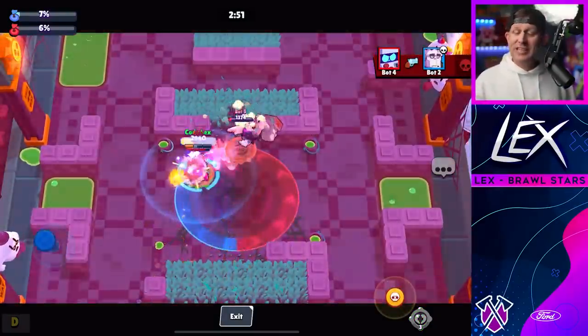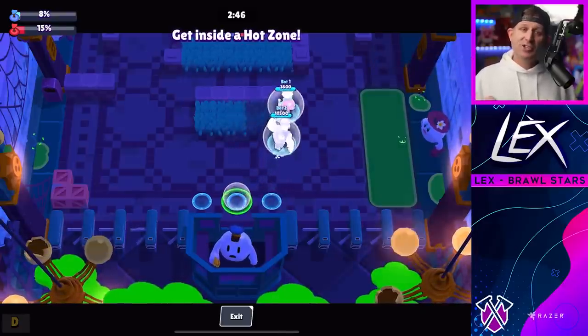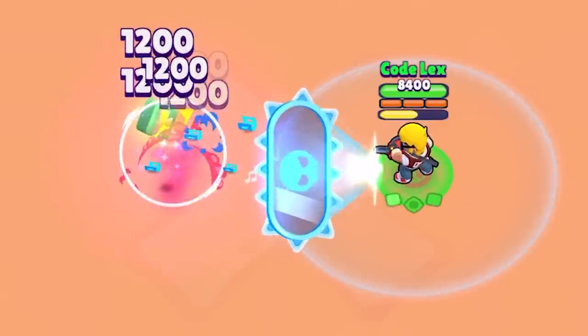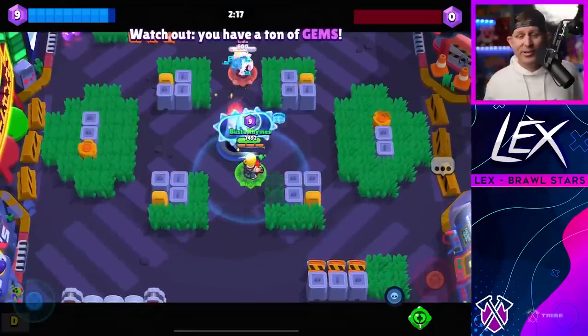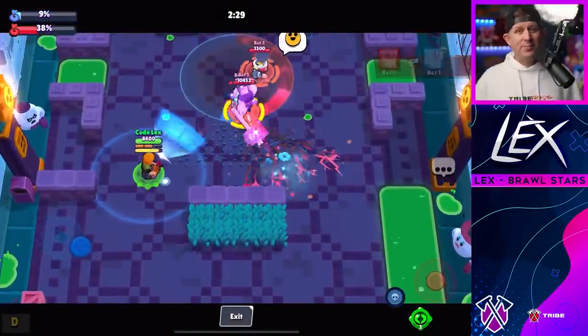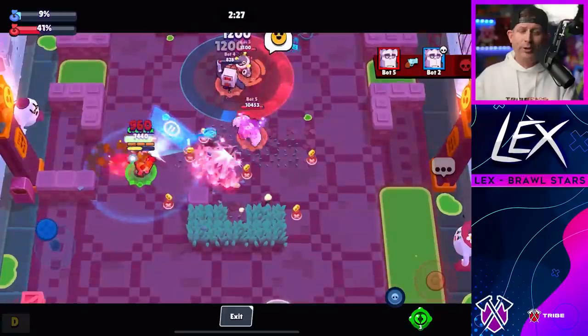8-Bit players should never — and I mean never — use their gadgeted shot on a Buster if he has his super ready, or you can find yourself being taken down by your own shot in a single burst. Rico isn't much better either as those bouncy balls keep bouncing right back at him. Colt's normal shot only reflects twice, but his super reflects back three shots, which is 3,600 damage, and that doesn't leave him much room to spare.